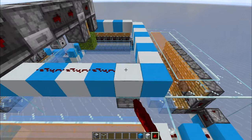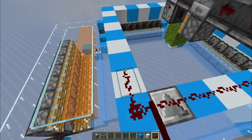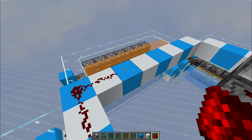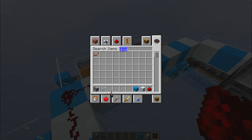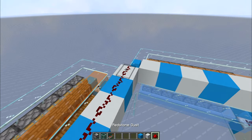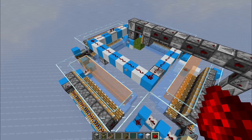Now grab your redstone and place a line ending on top of the dropper, going all the way around. Here you want to place a repeater because the signal ends — repeat the signal one tick, it's important. Leave the dust like that.